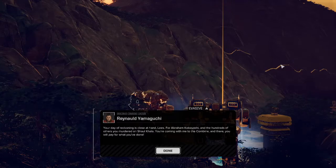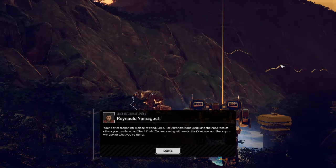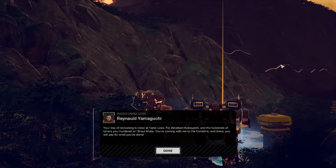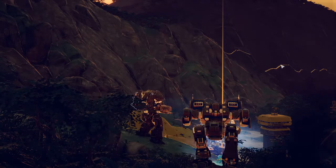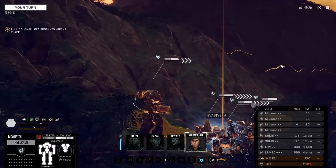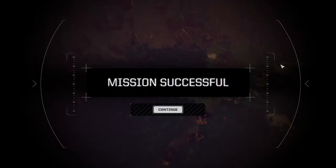Your day of reckoning is at hand. For Abraham Kobayashi and hundreds of others you murdered on Shaokara, you're coming with me to the Combine and there you will pay for what you have done. The asset has been secured and is ready. Okay — I thought there were reinforcements but there you go.